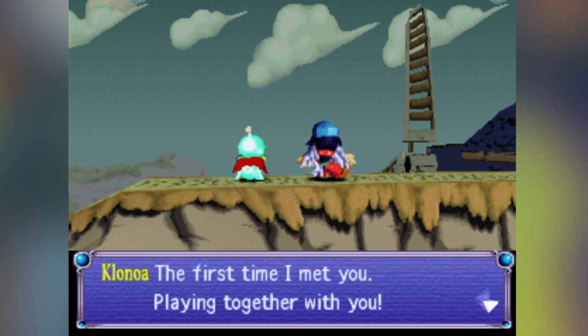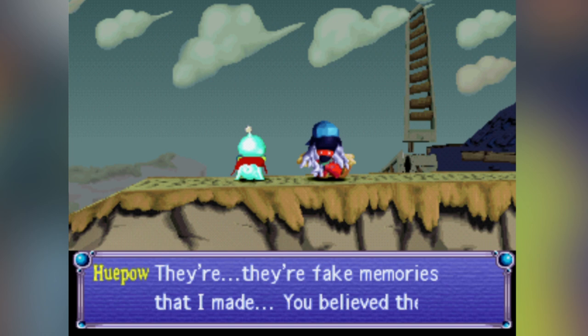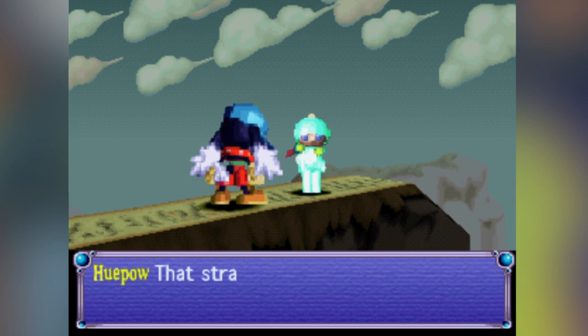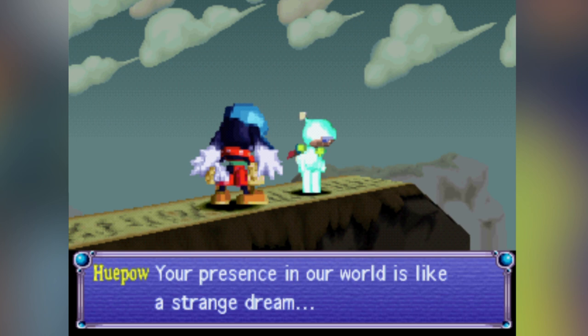When HuPau tells you about the real nature of this world, it doesn't feel like the overused trope of 'it was all a dream.' It just feels like Klonoa is being pulled away from his friends and the world he thought was his home. This story balances thematically rich and sad moments so well with its light-hearted sense of adventure in a way that's really hard to pull off.